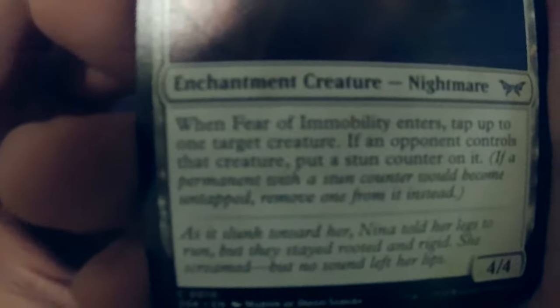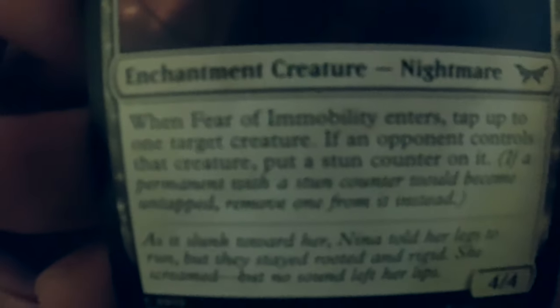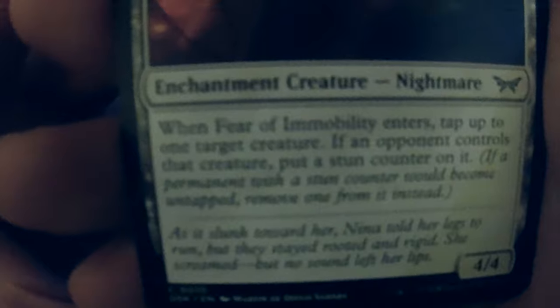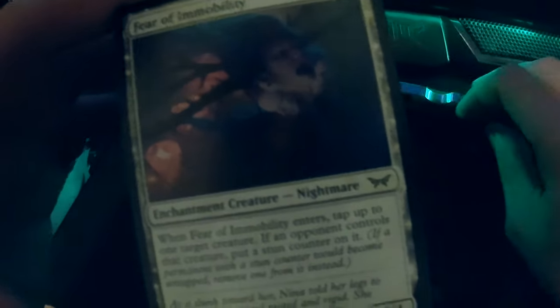Oh, Fear of Immobility! I think you get stunned when Fear of Immobility enters — tap up to two target creatures. If an opponent controls that creature, put a stun counter on it. So you are gonna tap also your own creatures. It's an enchantment, it's a nightmare.